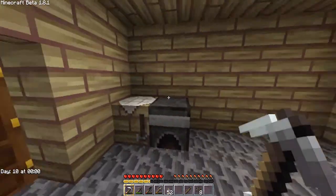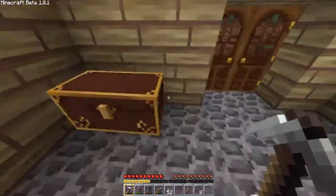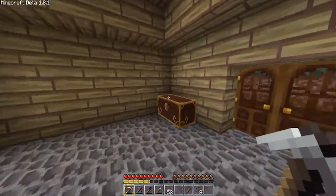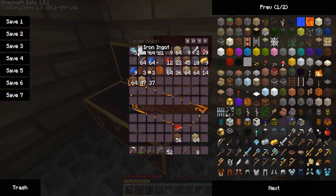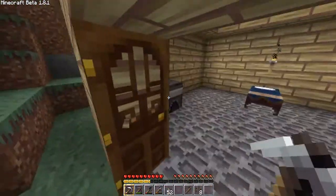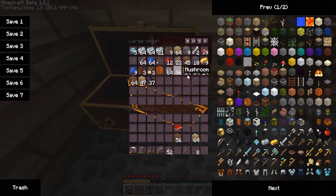Hey guys, HecticViper here again with some Minecraft 1.8. What I'm gonna do today is build a farm — I'm gonna be making a melon farm. I found out today how to make one, and we're also gonna be including Equivalent Exchange, which I'm gonna be doing a showcase of sooner or later. Basically you need a few basic things before I can start doing everything that's in the mod.